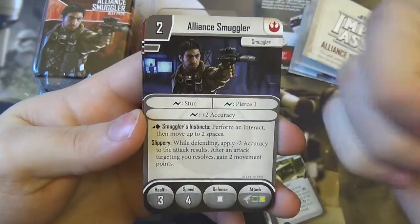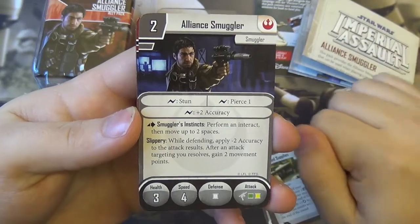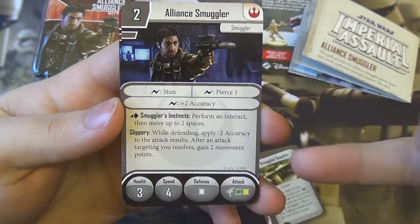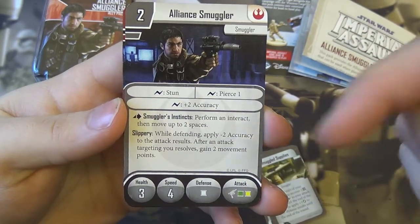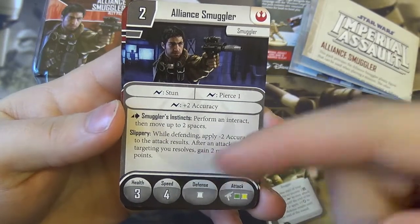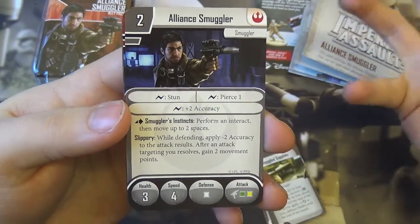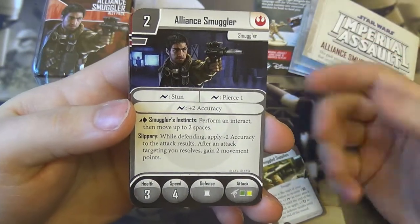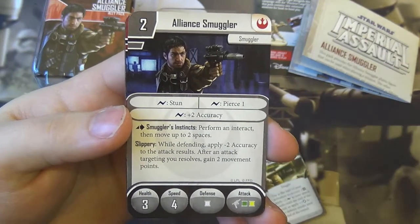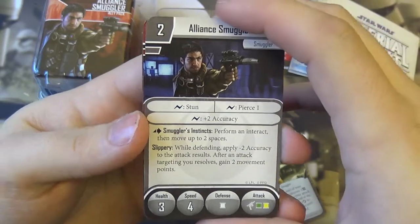He costs two points and you only get one model — it's not a squad of them. Three health, movement of four, white defense dice, and his attack is a green and a yellow die. He can use surge abilities for stun, pierce one, and plus two accuracy. He's not bad at shooting — not the most powerful thing out there, but having stun, pierce, and accuracy available as surges on those two dice means he can do a variety of different things when attacking.